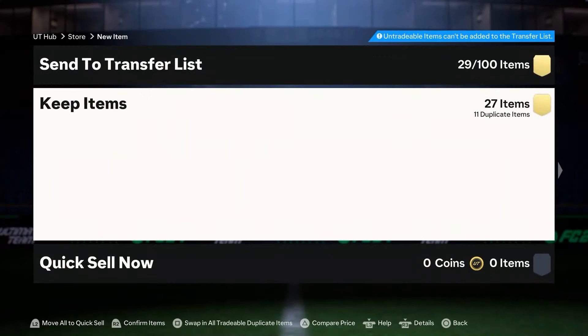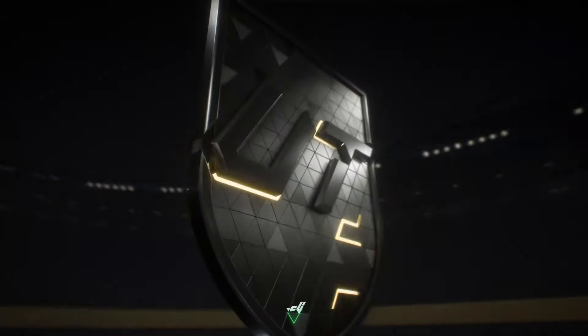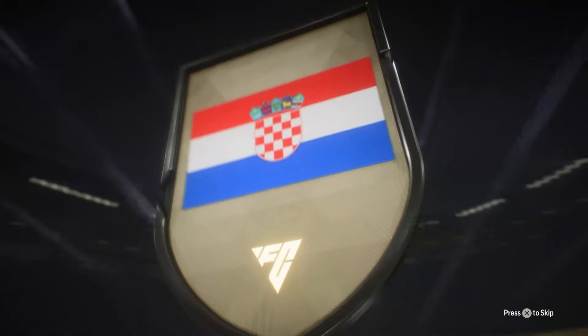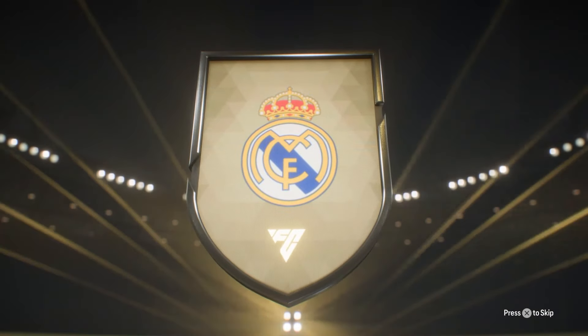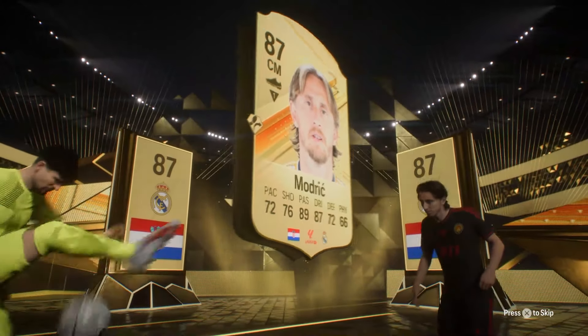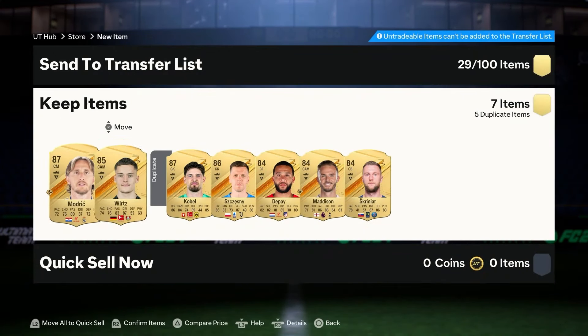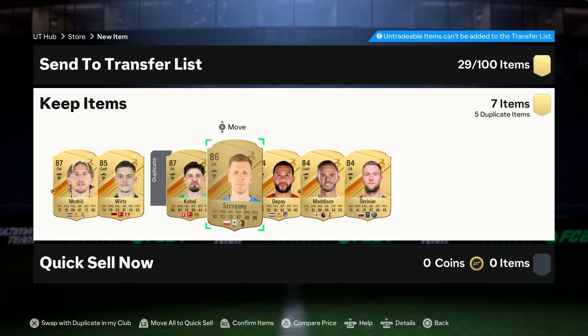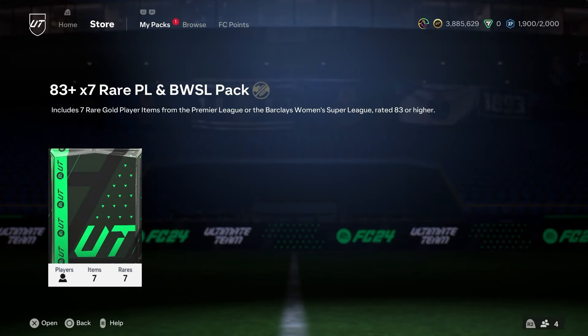Last of the 84x7s — still no Team of the Season. Croatian center mid — Luka Modric! 87, double walkout again. These are very very good packs. We get a Koble and a Modric in there — solid pulls. We also get a Ritz and Chesney, so not bad at all.